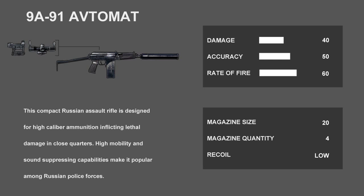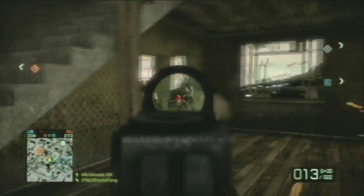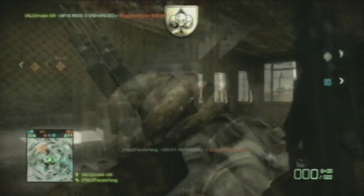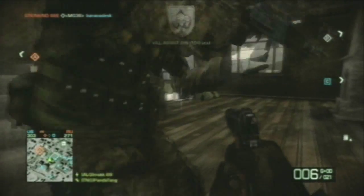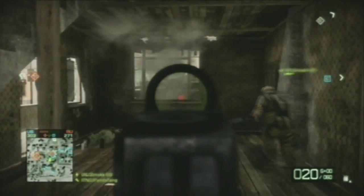First up is the 9A91 Avtomat. The 9A91 is the highest damaged submachine gun but has the slowest fire rate. It has a fast reload rate and a low recoil. The gun suffers from a low magazine size of 20 bullets, and compared to the other submachine guns, this is the lowest magazine size.